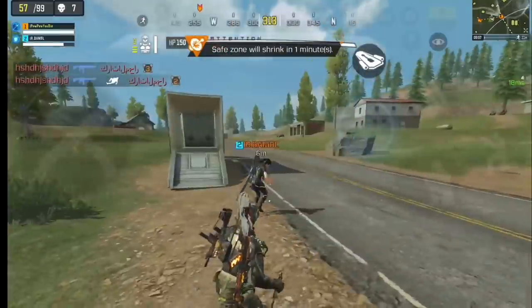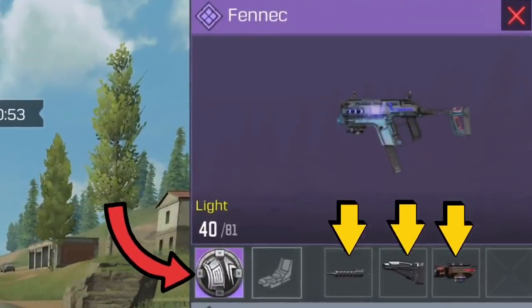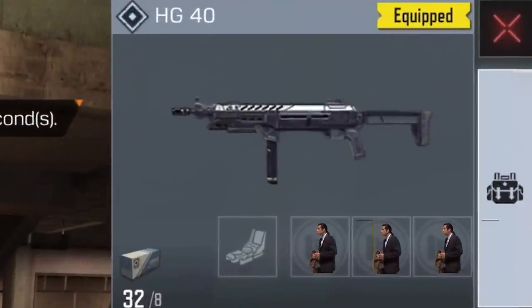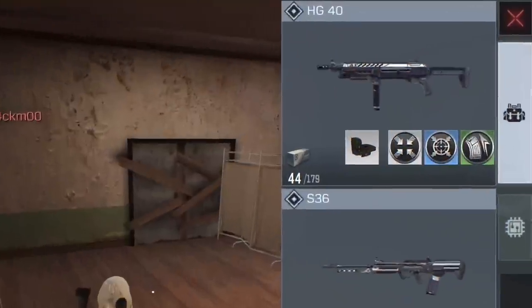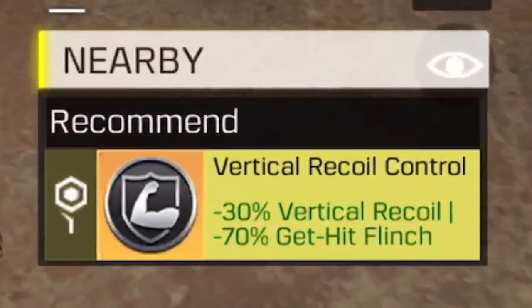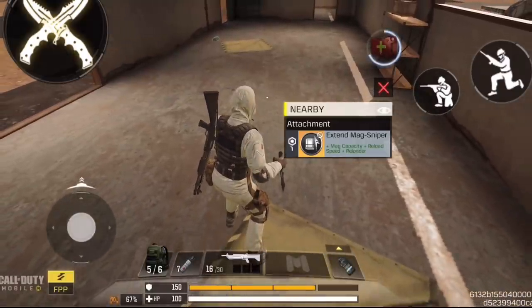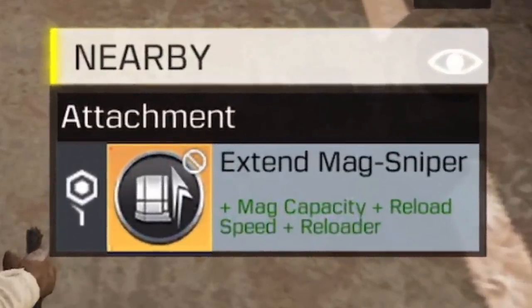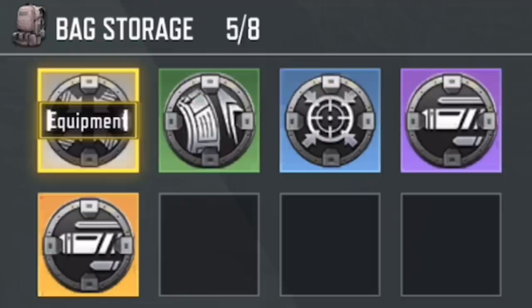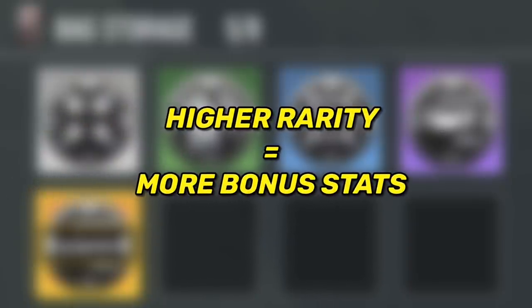Moving on to the second big change: ground loot guns. In the current season, ground loot guns come with attachments and you can equip one mod per gun. In the new season, they won't have any attachments at all — instead, you can equip three mods per gun. Some mods like the stabilizer will be familiar, and it now shows the exact bonus stats, which really helps when choosing. There are also new mods like the extended sniper mod, which is specific to sniper-type guns. Mods come in different rarities: gray, green, blue, purple, and gold.